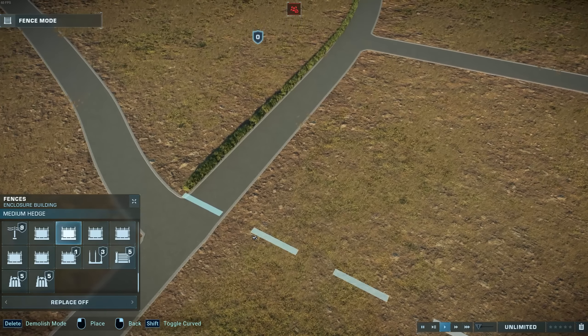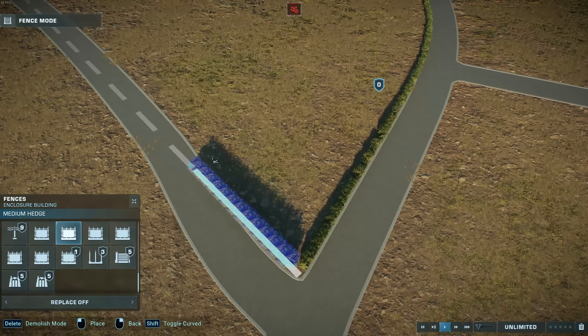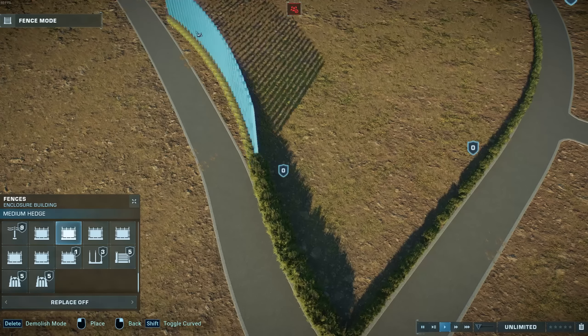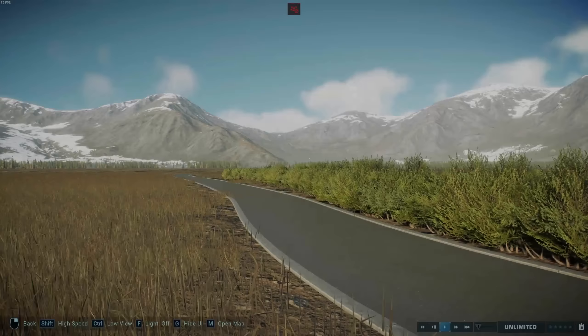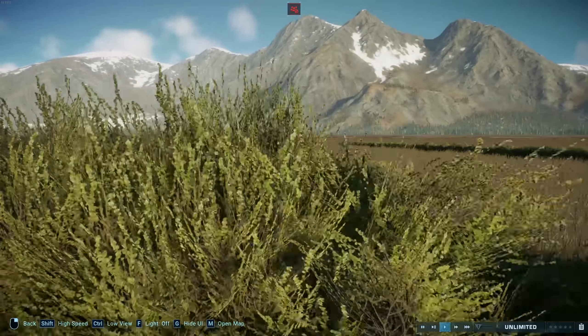Next we have a medium hedge, so very similar. That's what the medium hedge looks like — it's a little bit taller than that hedge. It's a hedge that is sort of mostly at your eye level, a little bit below, so you can still see over it, but just barely.